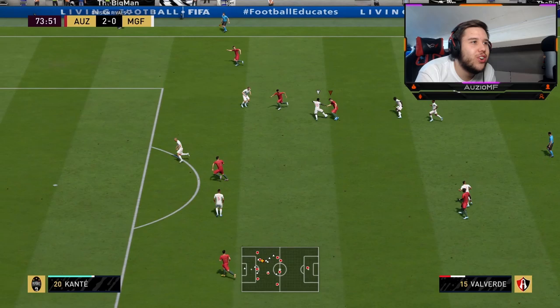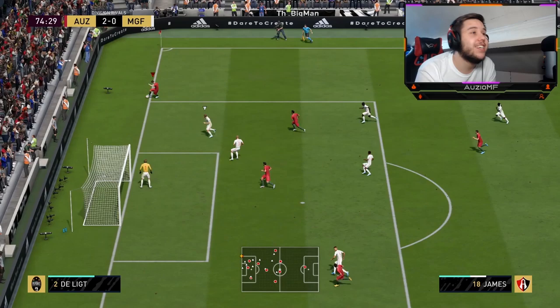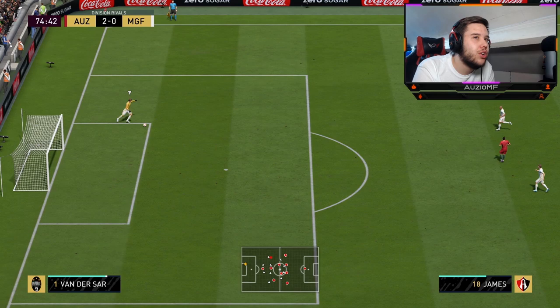That was very unfortunate — I didn't get through the gap. Look how comfortable I feel with him. He gets the ball back and puts a beautiful through ball into James. Not quite the greatest through ball — a bit too much. Maybe I should have pressed A instead of Y.